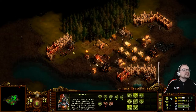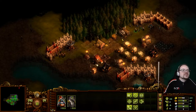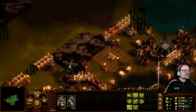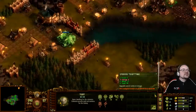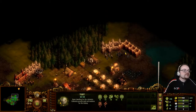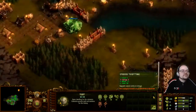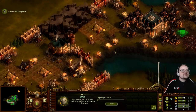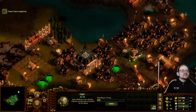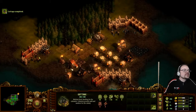It's either going to be one of these two gates. I'm putting a bit more soldiers there because it doesn't have a ballista tower to defend it. Come on, energy plant, build up. Get me some more workers. Building completed.